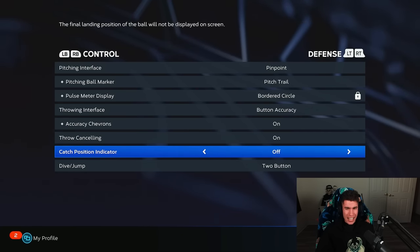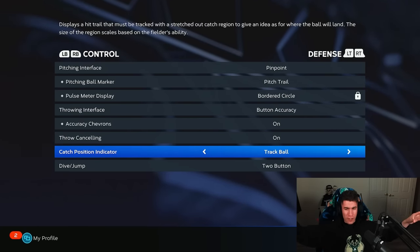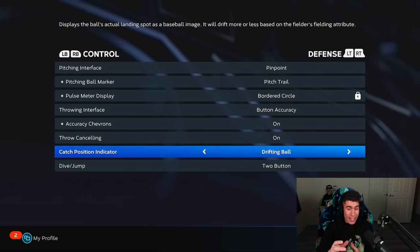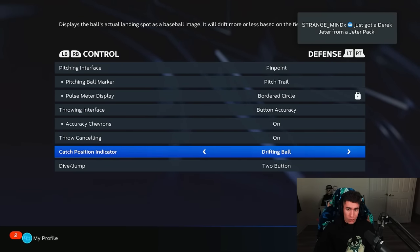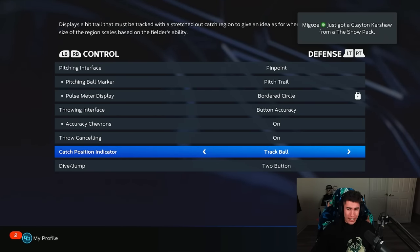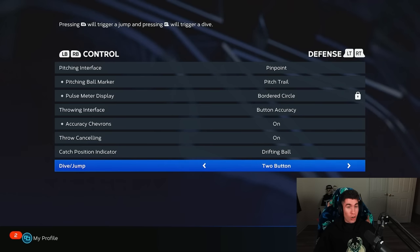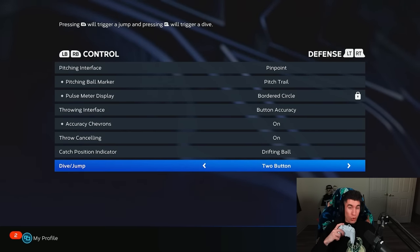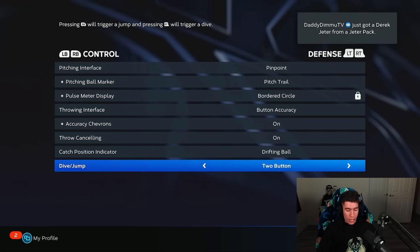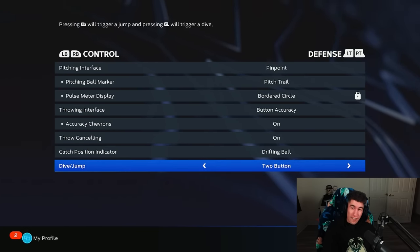Catch position indicator — some people like that line, but I prefer the drifting ball. The track ball is a blue line on the field and I never really got into that. I've always had mine set to the drifting ball, which is a baseball icon that shows up on the field and I just run to that. For dive and jump: RB will trigger a jump and the right trigger will trigger a dive. I prefer to use this — it's kind of nice knowing if I'm pressing the bumper he's jumping, and if I'm pressing the trigger he's diving. And those are the defense settings.